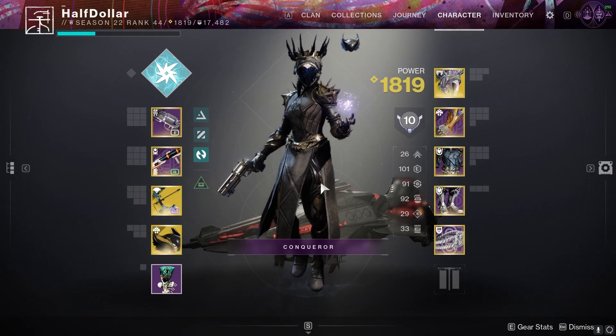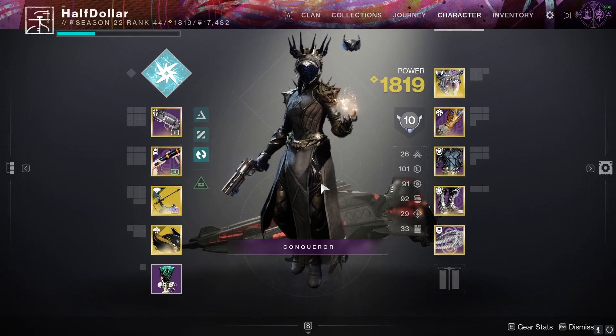Hey guys, today's Lost Sector is Bay of Drawing Wishes in the Dreaming City. There's going to be three Unstoppables and two Overloads.